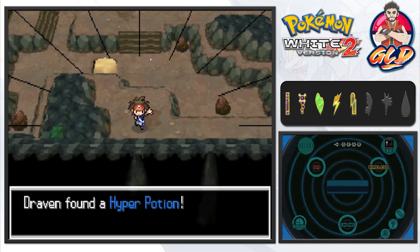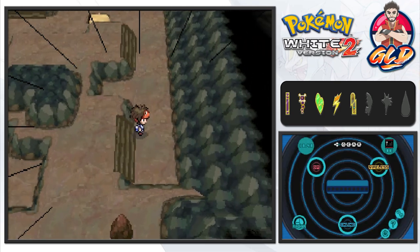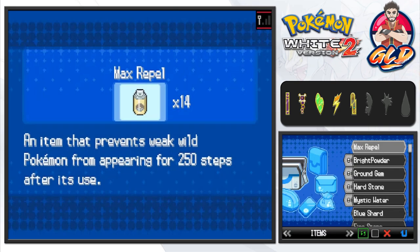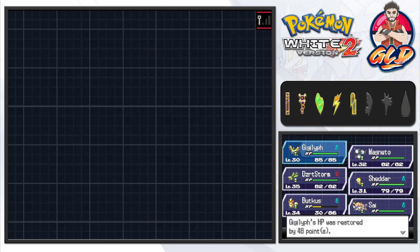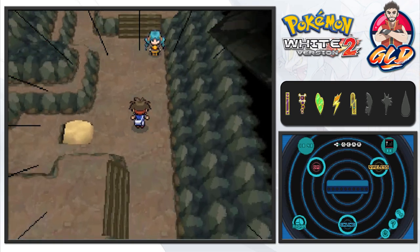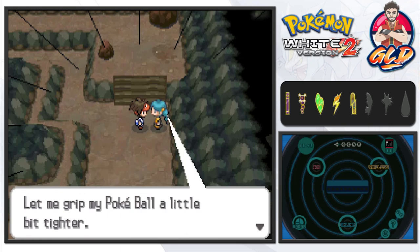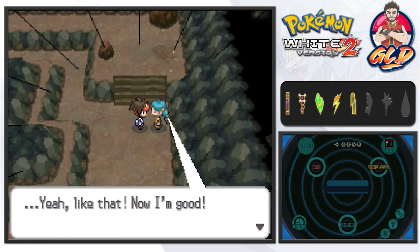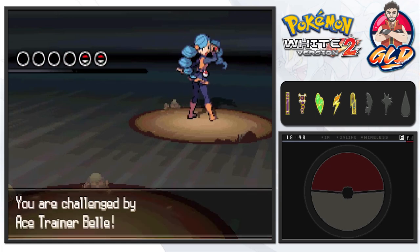If you go right here you grab yourself a Hyper Potion, which is very very useful. Before we battle the next trainer - I think that'll be Ace Trainer Bell - let's heal our Pokemon first, because that's always smart to do. Gigalith has been healed. Now we're going straight to this trainer right here. She says, 'Wait a sec, let me grip my Pokeball a little bit tighter... yeah, like that. Now I'm good.' Okay, that was a little odd.